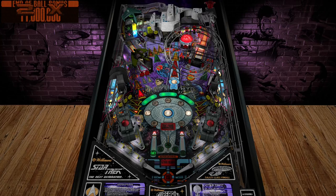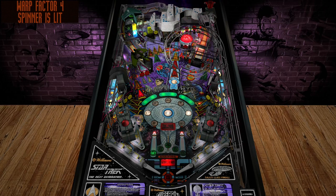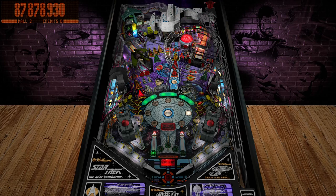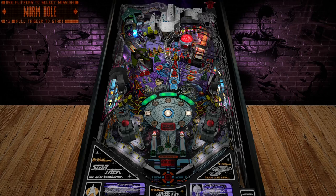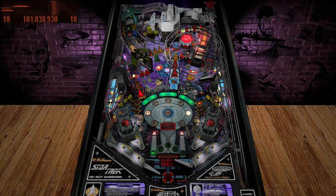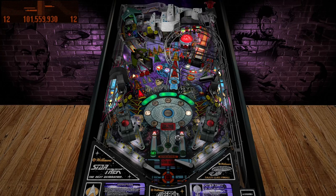I'm acting like I know how to play pinball, acting like I'm a pro. All right, let's hit the right ramp. Some poppers here. Oh, what is that? Some of them — choose a mission. Okay, wormhole sounds good. Shoot left ramp for wormhole. Okay, what's the best way to shoot the left ramp? The right flipper would be my best bet.